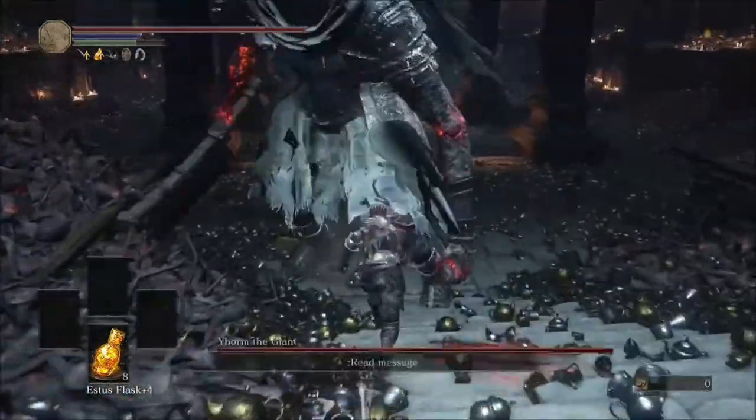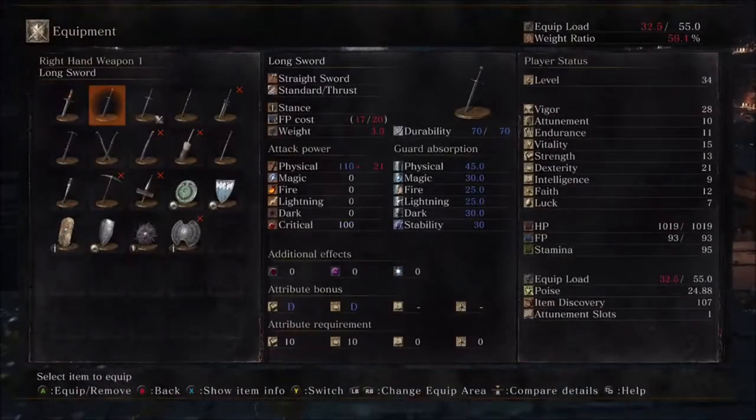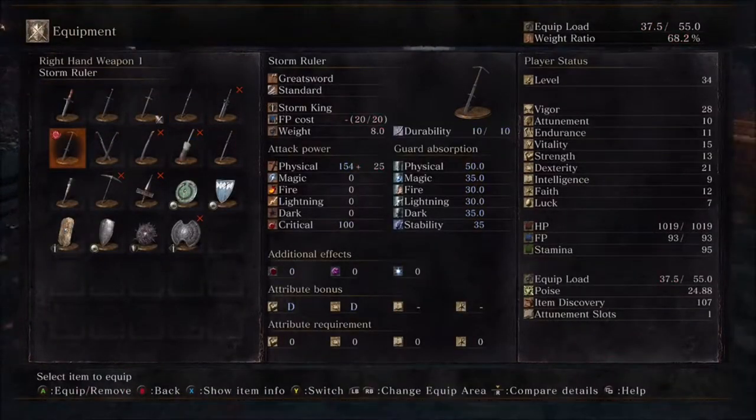Go ahead and grab that item. Once you grab the Storm Ruler, run through his legs, open up your inventory, and put the Storm Ruler in your main hand.